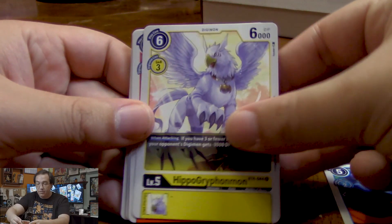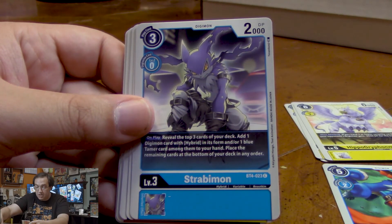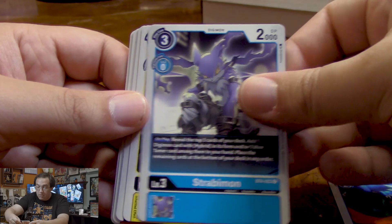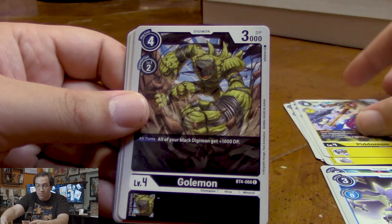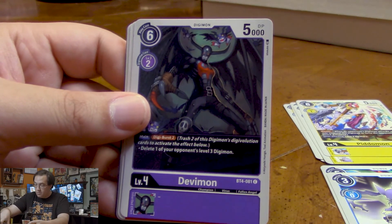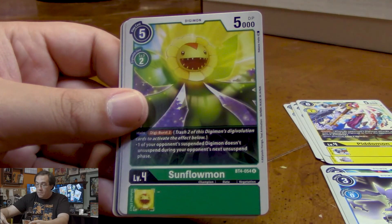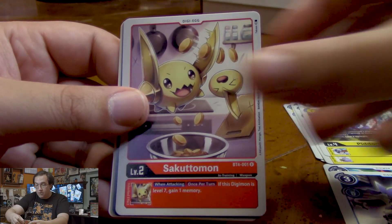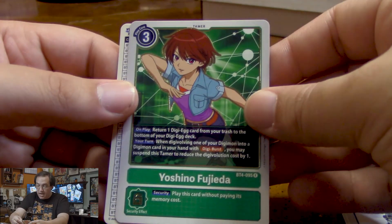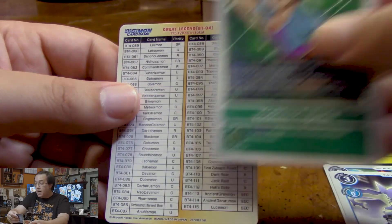For our next pack, we get another Hippogriffmon, GeoGreymon again, and a Leomon who suspends one of our opponent's Digimon when he Digivolves. A Strabimon, who lets us add a Hybrid and/or a Blue Tamer card to our hand from the top cards of our deck. Another Pidomon. Golemon, who powers up our Black Digimon. Devimon — actually our first purple card from these packs. Another Agunimon, another Sunflowmon, and Sakutomon. For our rares, we have Full Moon Blaster and Yoshino Fujieda. We can return a Digi-Egg card from our trash to our Digi-Egg deck, so it's good for Digi-Egg recovery.